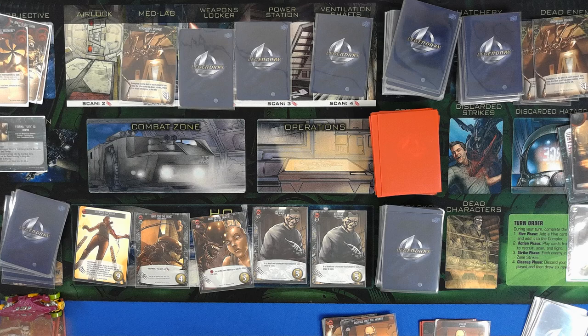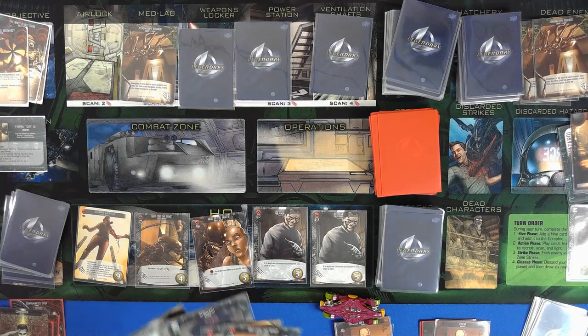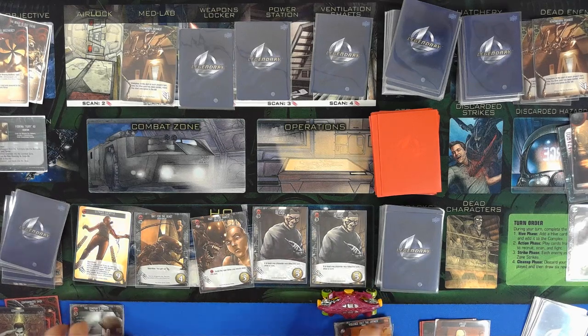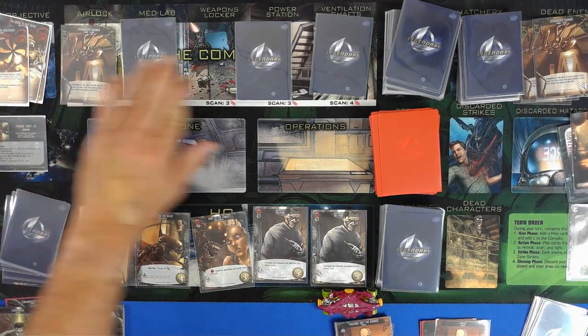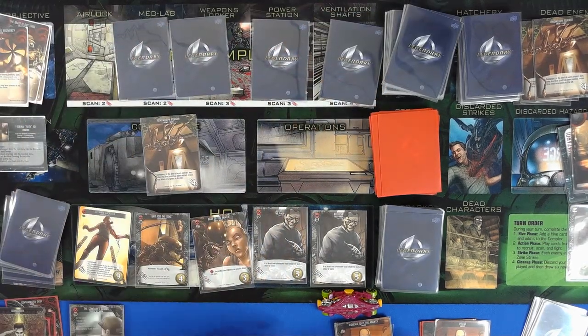That ends our turn. We definitely have coordination going on — that's good. Let's see what we have over here. Move everybody forward. Skittering goes to the combat zone, and we get to draw a card.